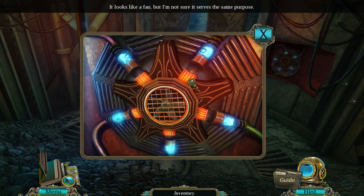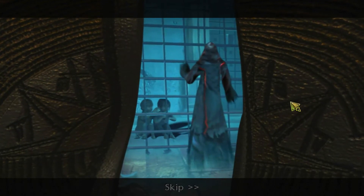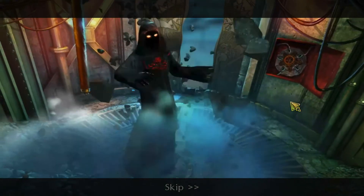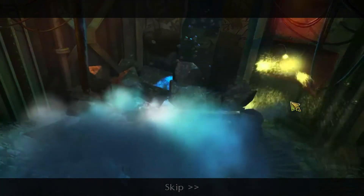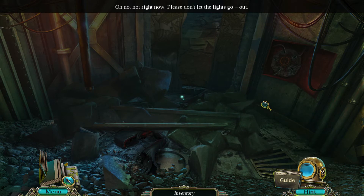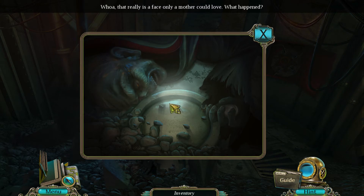Some sort of power thing — it looks like a fan, but I'm not sure it serves the same purpose. Some little kids — oh, it's in the gate. Oh, kill him! Scary man — he's coming for us. He's dead. He's a real dead man. Not right now — please don't get the lights off! Oh shit, it's too dark to see anything. Go flashlight! Whoa, that really is a face only a mother could love. He looks fascinating.